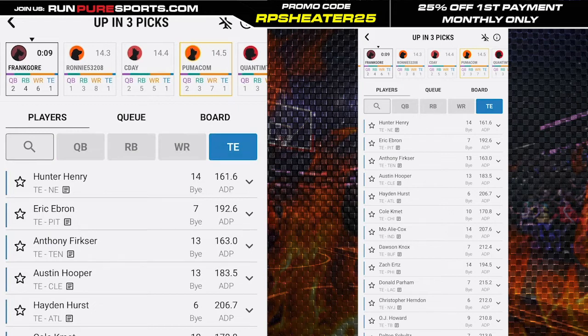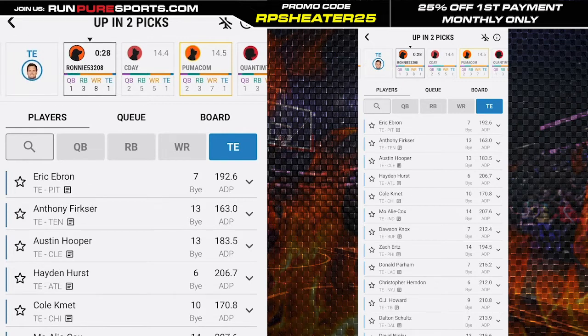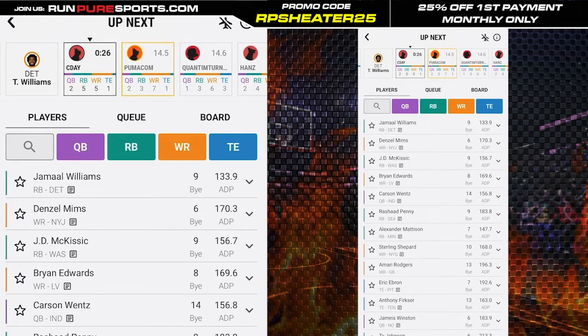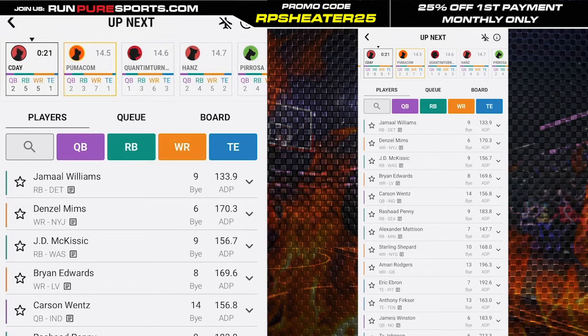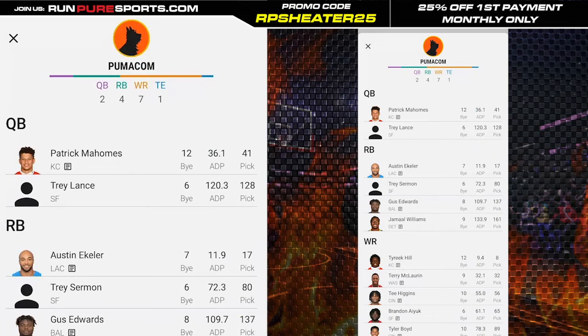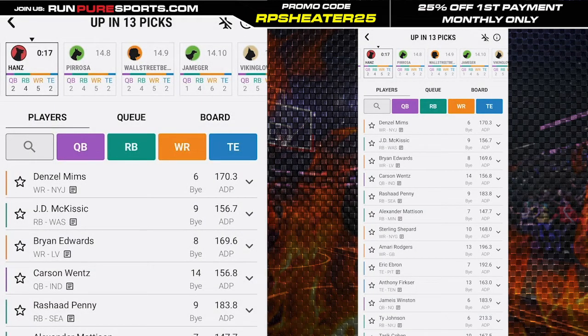This is normally where I'd look for Adam Trautman as a late-round tight end value, but he went in the seventh round for some reason, so we don't really have that late-round tight end value. Jamal Williams is still there — can't put it off any longer. That other drafter has five running backs so there's a good chance he won't grab a sixth. Got Jamal Williams at pick 161 with an ADP of 133 — that's good value. Gus Edwards was a really good value too. Things are lining up nicely at running back with the hero RB strategy.